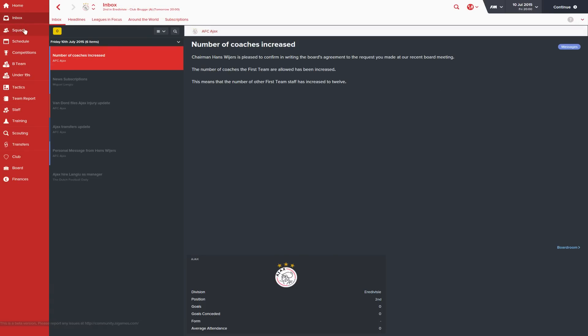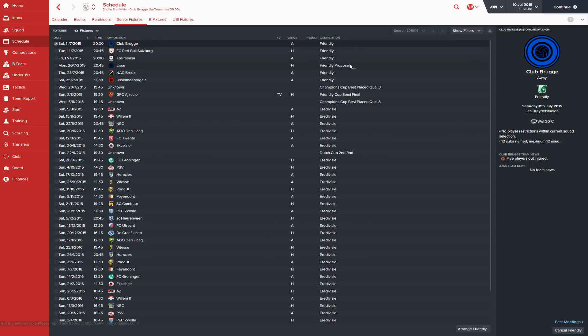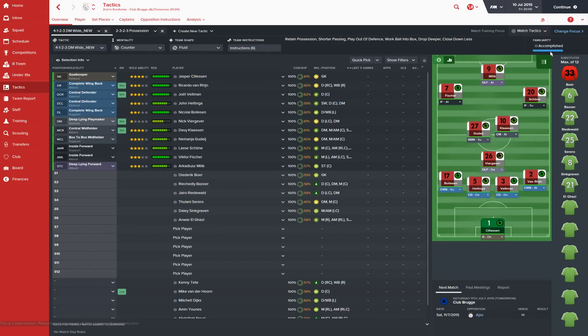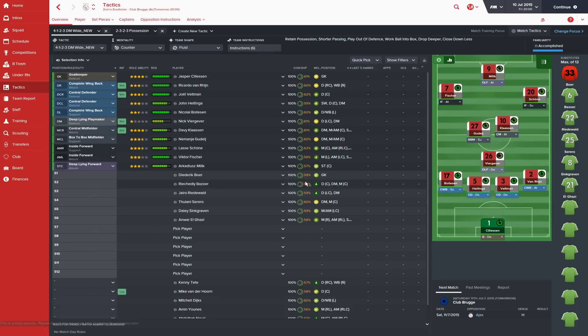So that's pretty much everything — the squad, training, tactics, B team and under-19 teams, and staff. In terms of our schedule, I've set up one more friendly giving us six friendlies total. Our first competitive game is going to be the Champions League qualifier — I don't know who we're playing yet, we'll find out when the draw comes out. I've only got 19 days until our first competitive game, so quite a bit of work to do, but luckily we're already accomplished with these two tactics which is really good. Player development is going to be a massive focus of this save.